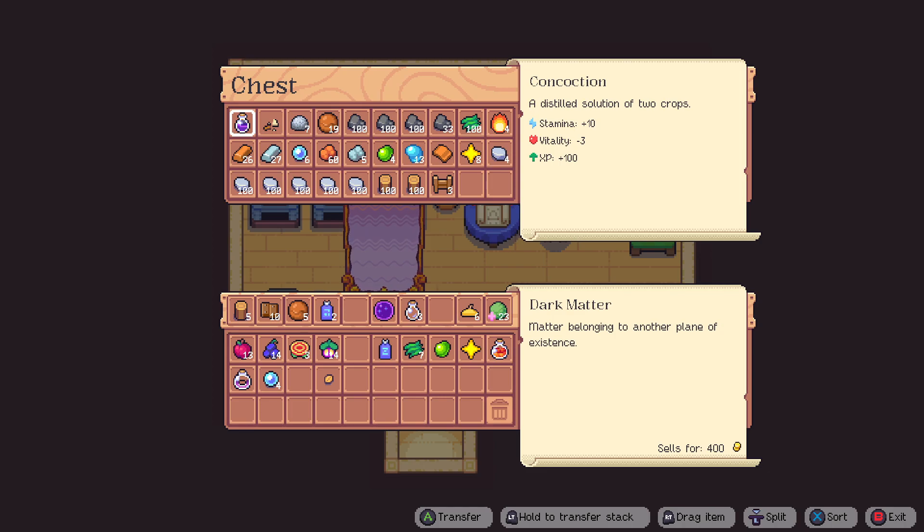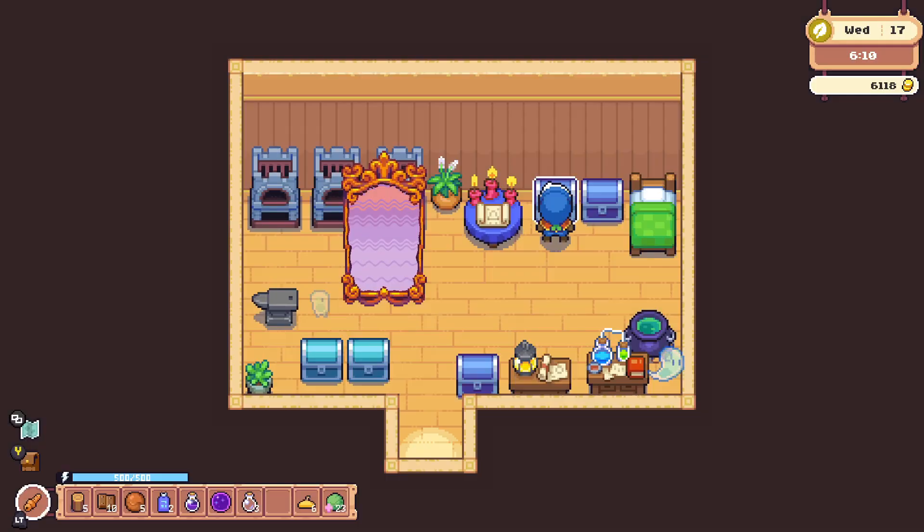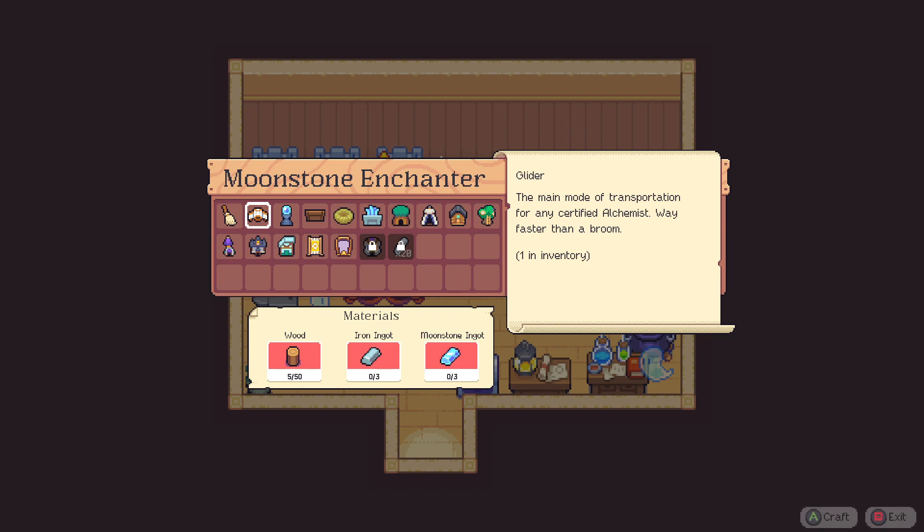I don't think we should have this in here, let's get it out. We'll put these moonstones we've found away — actually we should make some more moonstone ingots, shouldn't we.